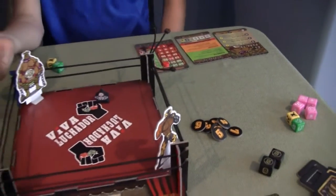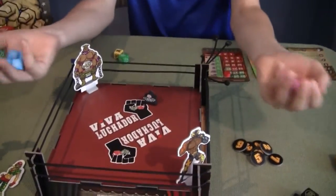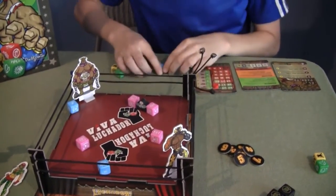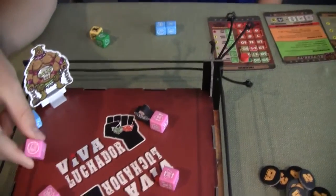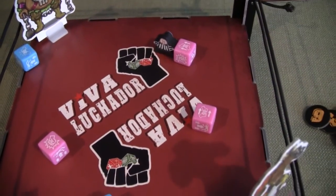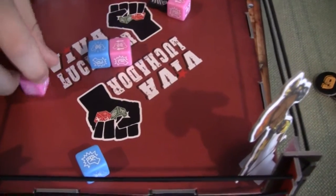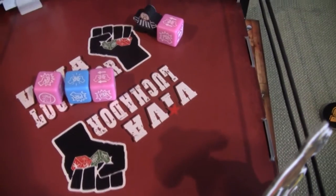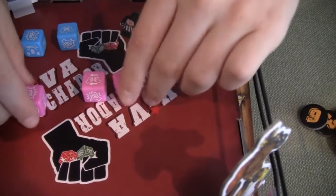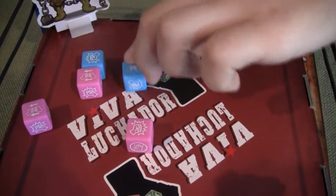Both players get their wrestling dice, say three-two-one, and roll together. If any dice come out of the ring, they don't count. If a wild appears, that's a miss — it doesn't count. There are blocks, counters, and punches. So I punched and blocked; he punched and countered. He'll counter one of my punches and I'll block his punch.